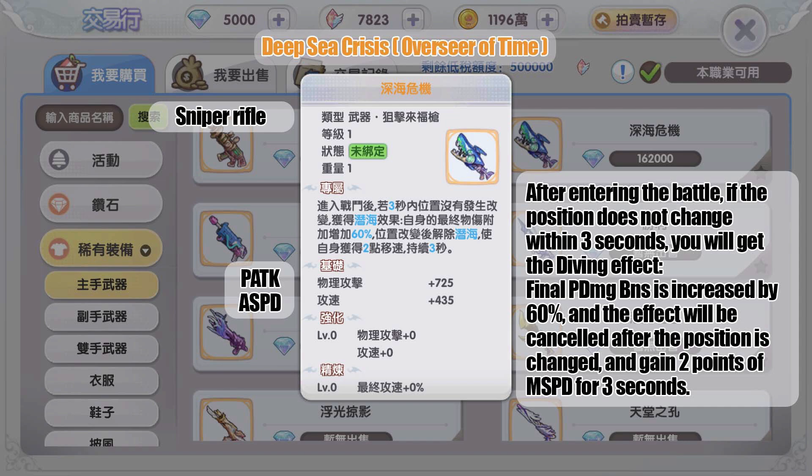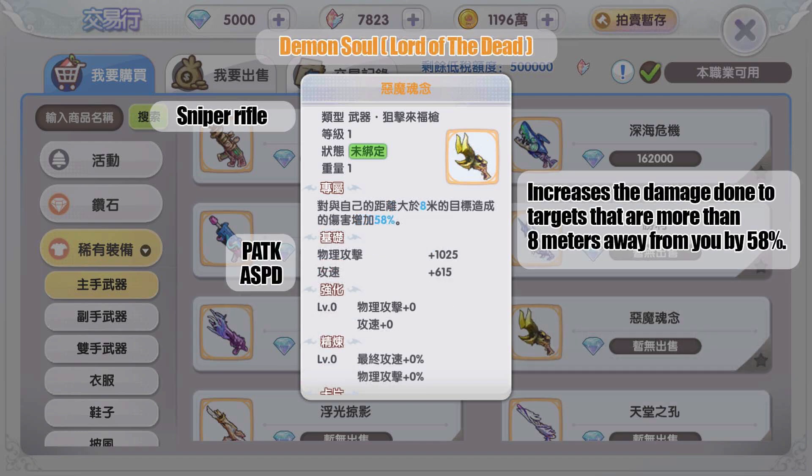The gold weapon from MVP Overseer of Time: after entering battle, if your position does not change within three seconds, you gain a Diving effect — final physical damage bonus is increased by 60 percent. The effect is cancelled when you move, and you gain two movement speed for three seconds after it ends.